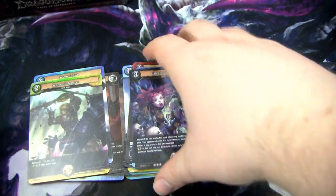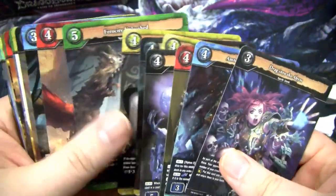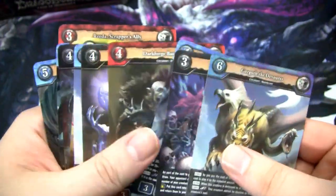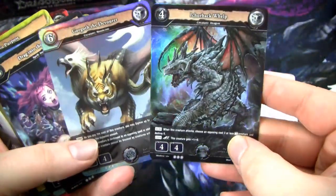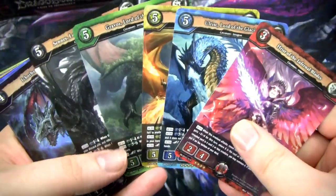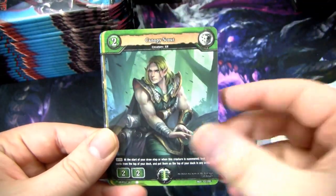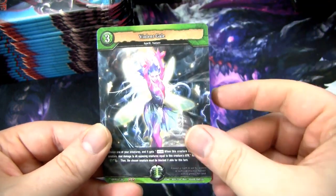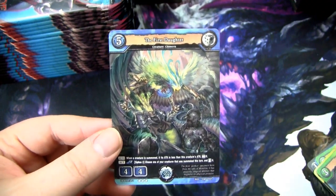Let's go into the next box. This is a quick overview of what we got. We did get two foil rares, which is pretty cool. And I'm digging the super rares that we got. For the second box, I'm going to flip through a lot quicker because we've seen almost all of the commons and probably all of the uncommons at this point. There are definitely some rares still to be seen.